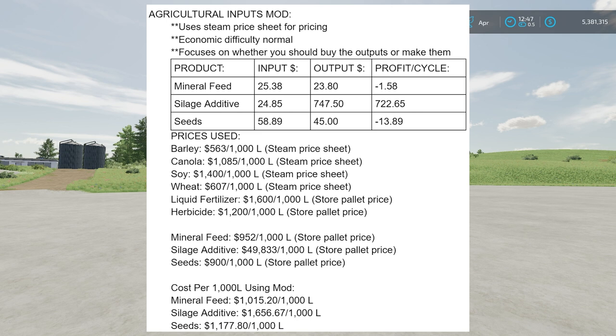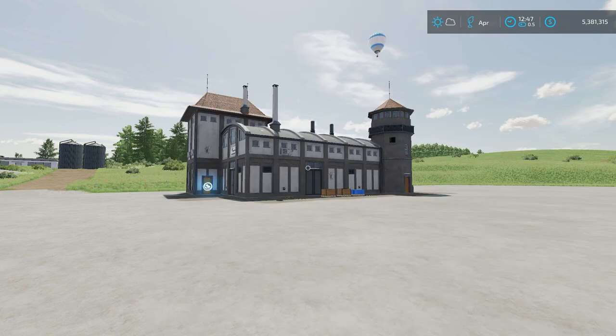Hopefully that math all adds up. At the very bottom of the chart I have cost per thousand liters using the mod. Mineral feed instead of $952 from the store is now $1,015 using the mod. Seeds instead of $800 from the store is $1,177. Silage additive is only $1,656 using the mod as opposed to almost $50,000 — it is way cheaper to use this. If you're going to use this mod, use it to make silage additive — it's absolutely worth it. The other ones I would not recommend.